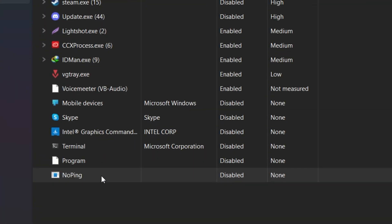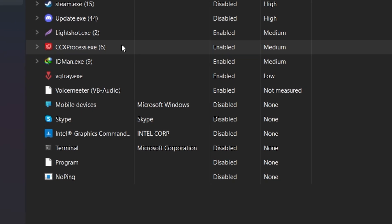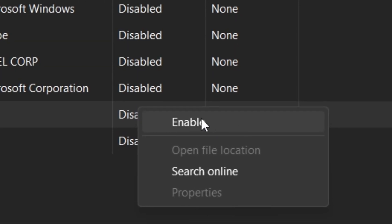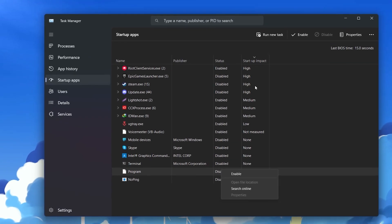I have already disabled Noping, the terminal, Intel Graphics Command, Skype, and other applications. You need to simply right click on any specific application and disable it from here.